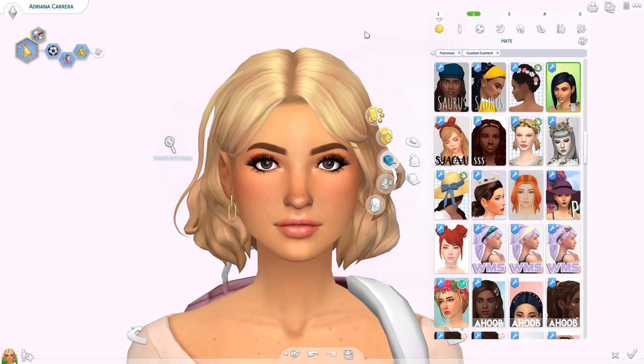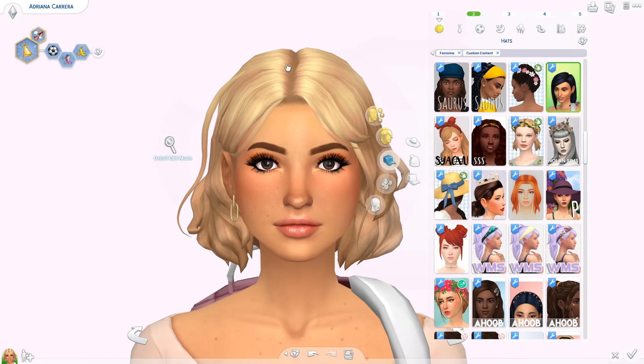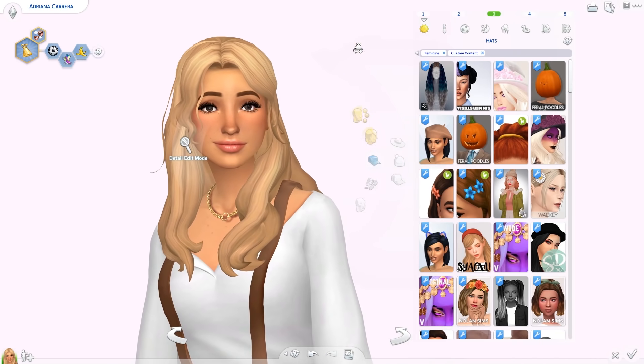Next up we have two hairs from the same post: the Lila Hair and the L Hair. The Lila one is super cute — I like this little strand of hair that's loose and not so styled, and I really like the length. The L Hair is similar and also adorable — super cute, not too styled, very natural and realistic.